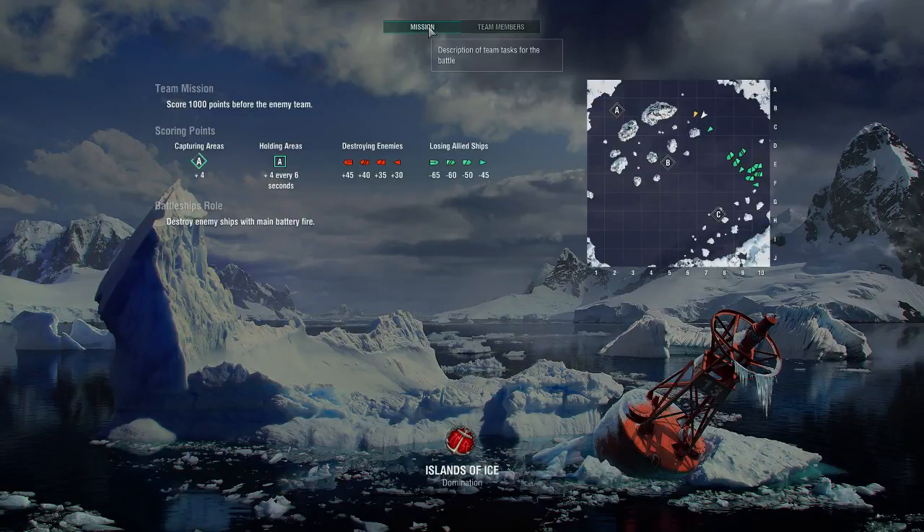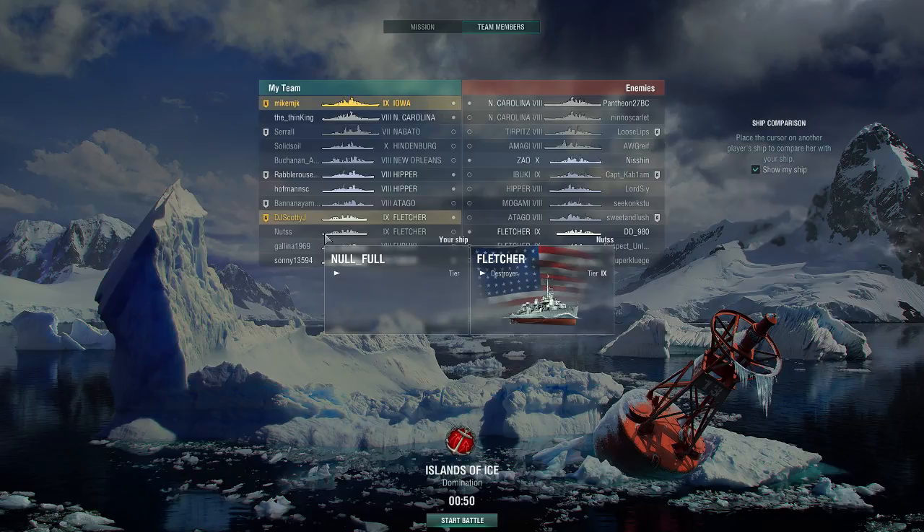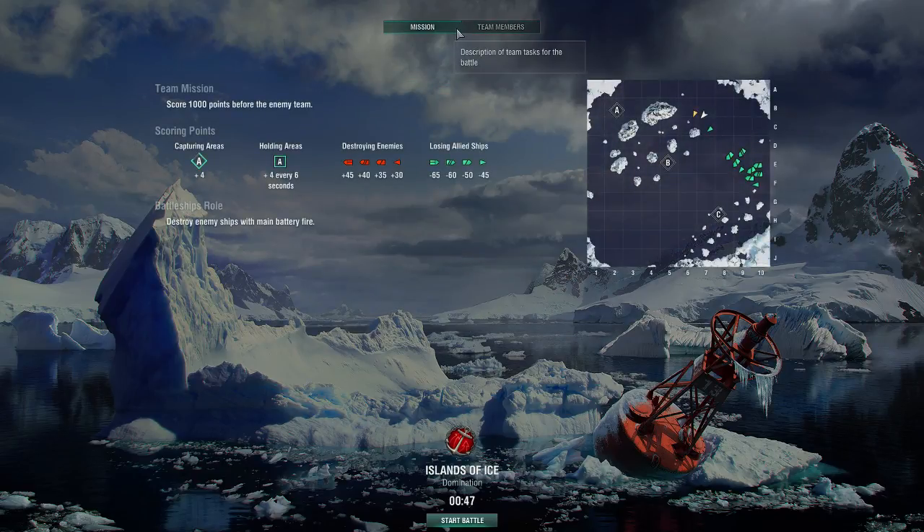Hello everybody. I just wanted to show you guys one of these awesome games that I had in this Iowa. This is a good example of how destroyers and battleships can work together and cover each other. As you can see here, my friend DJ is in his Fletcher — pay close attention to this other Fletcher called Nuts. We're spawning on the top middle corner on Islands of Ice for domination where there's three cap points.